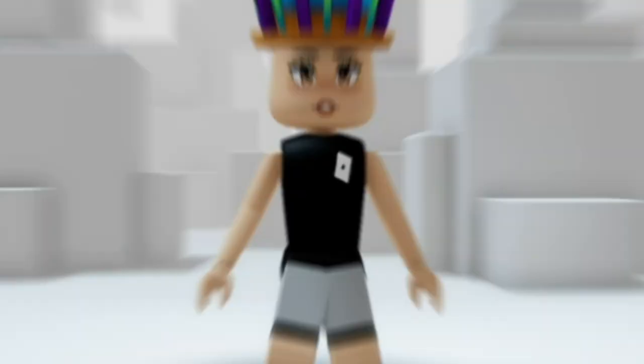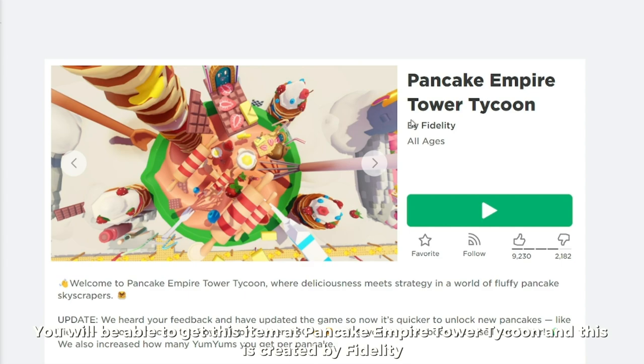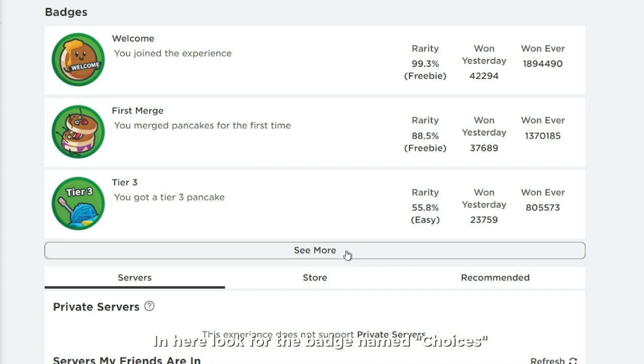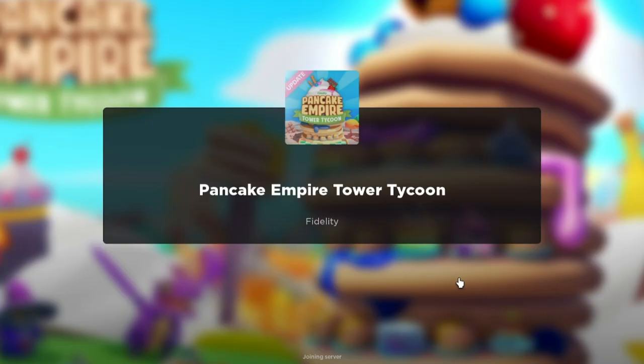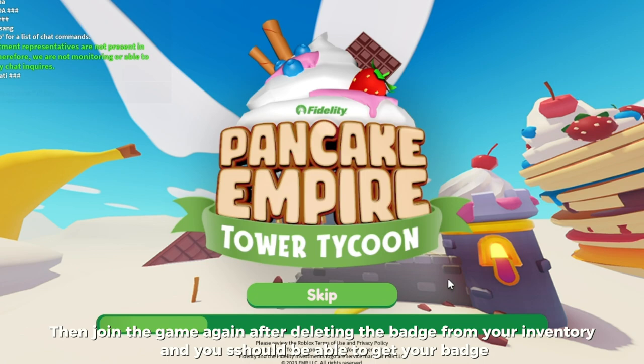You will be able to get this item at Pancake Empire Tower Tycoon, created by Fidelity. Go to the badges and look for the badge named Choices. You obtain it by depositing yum yums on the three magical creatures. Note: this is kind of glitched, so you need to delete the badge from your inventory and rejoin the game to be able to get the item. These are the three magical creatures where you need to deposit yum yums.